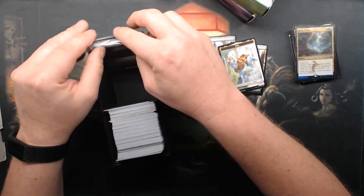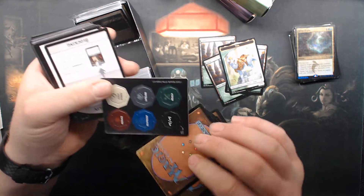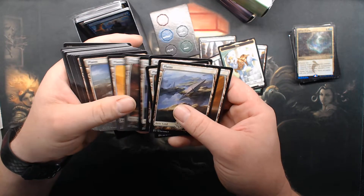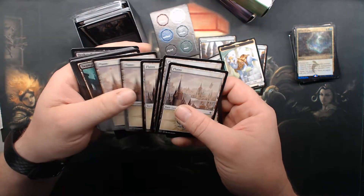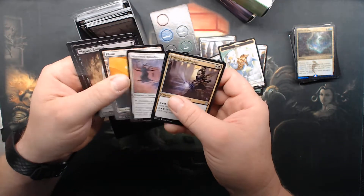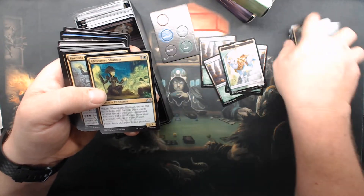That's Ikoria basics. This kind of looks like all Ikoria. There's Fertilid. I wonder if those things are ever going to be a thing. Full art planes — we're going to set them out. All kinds of full art planes, Orzoth planes.